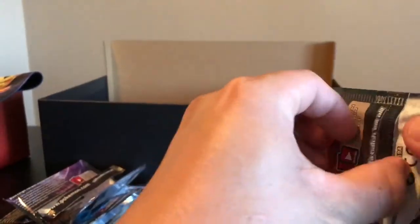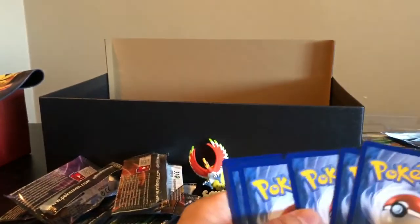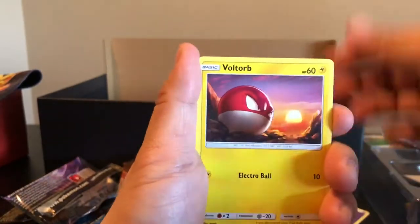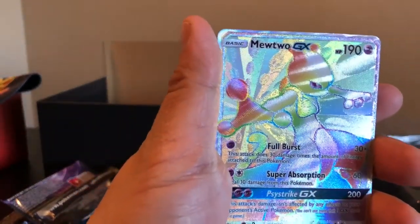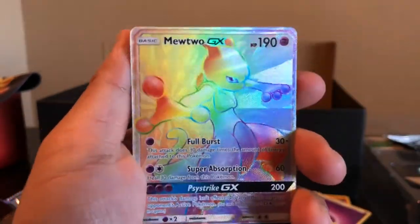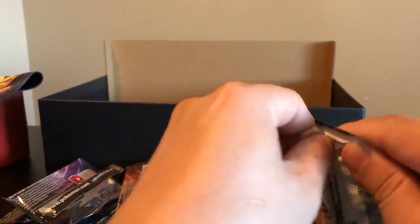Oh my gosh, guys — this is such a heartbreak. We got three packs left to go and not one Shiny at all. I have faith we can at least pull one Shiny. We got Lily Trainer, Ultra Ball, Venusaur, Ekans, Golett, Voltorb, Croconaw, Scraggy, Reverse Holo Electrode — and the rare is... HELL YEAH, guys! This is what I'm talking about! This made up for everything — Mewtwo GX Rainbow Rare Holo! I don't have him. Look at that, it's beautiful!